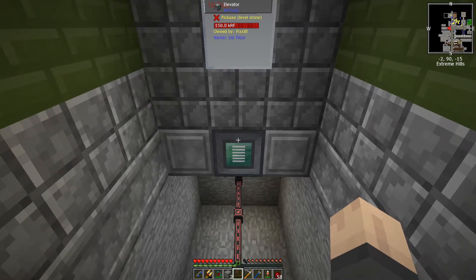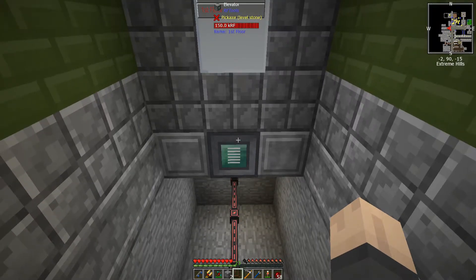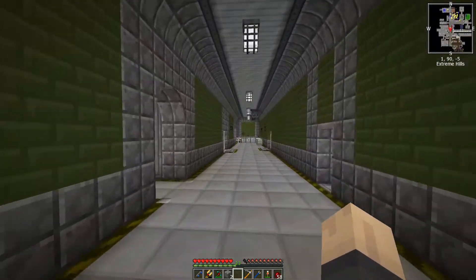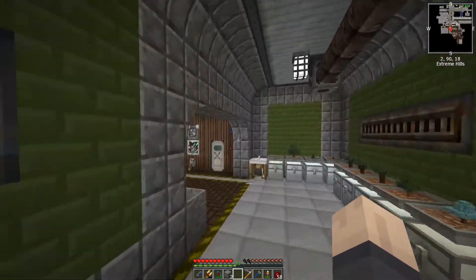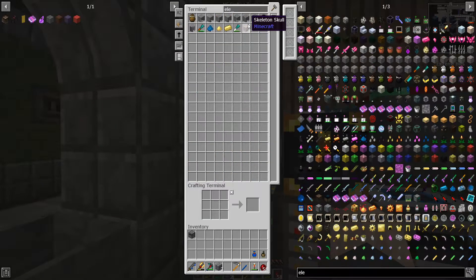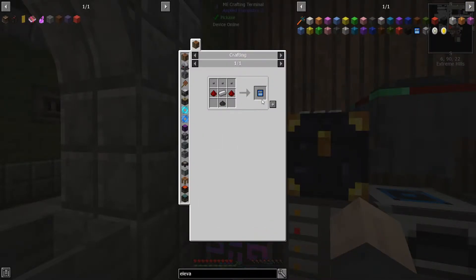I need to label this lower floor 'basement,' so I'll need to make another elevator block, another screen, and another elevator module. That way the elevator will actually go down to the basement. We do have a way to get down there already, but we have this beautiful RF elevator — let's utilize it.